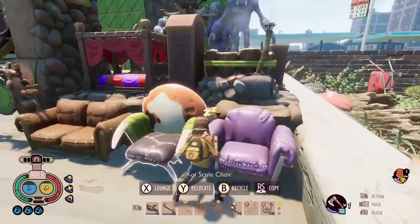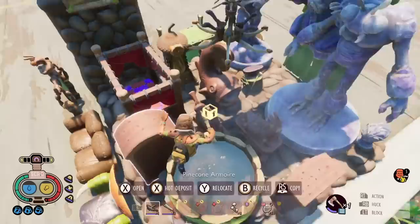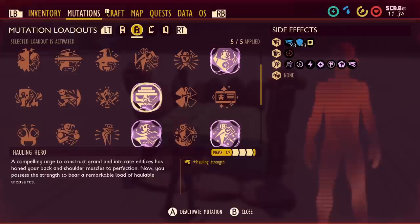Now the new stuff from the SuperDuper update: you need to get your cozy level up. If you get it up to level 2, you unlock the first level of the hauling hero mutation, which will allow you to carry 5 extra planks or stems. Get up to level 3 and that increases to 10. Get up to level 4 and that increases to 15 extra planks you can carry.